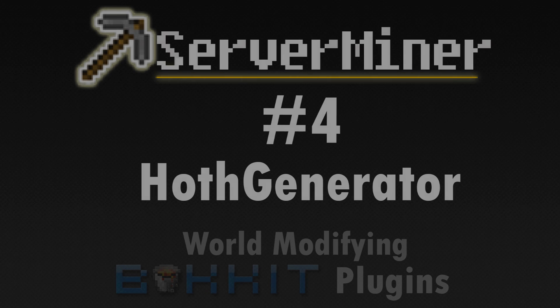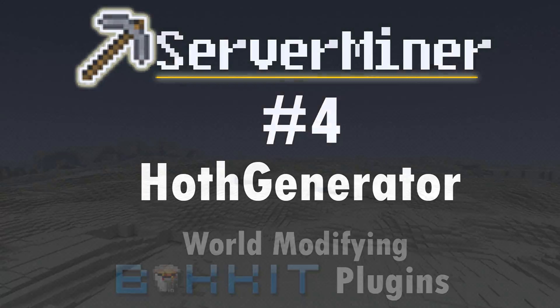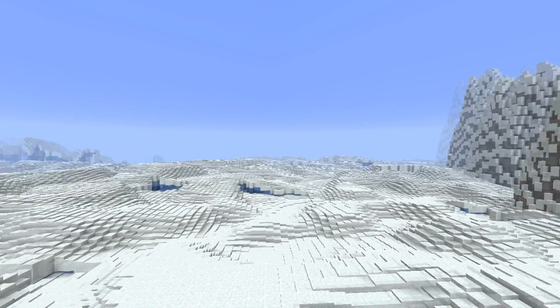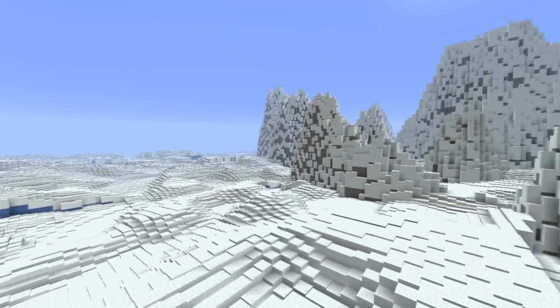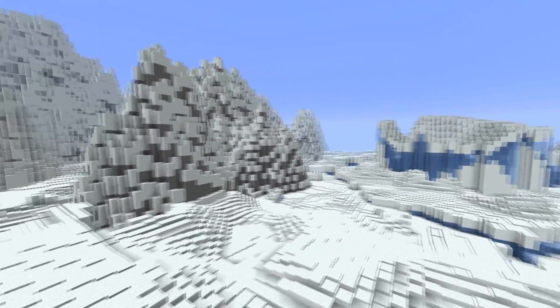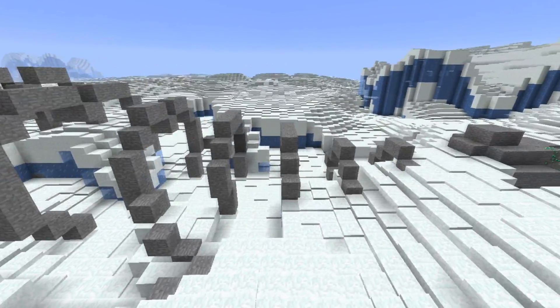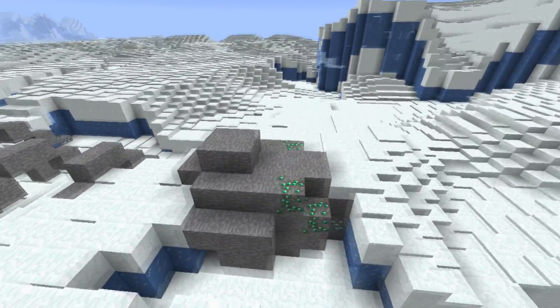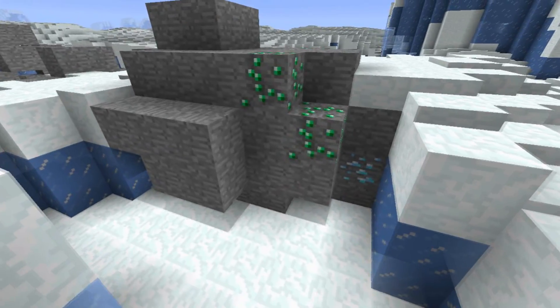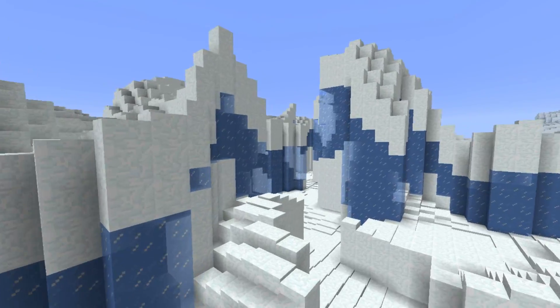Number 4: Hoth Generator. Hoth Generator is not a standalone plugin — it's a generator and therefore requires a plugin like Multiverse or Multi-World to actually generate a world. You just execute a command from your Multi-World plugin and it generates a whole new world. Terrain generation is, as the name suggests, inspired by Planet Hoth from the Star Wars saga and is therefore mostly made up of ice and snow.